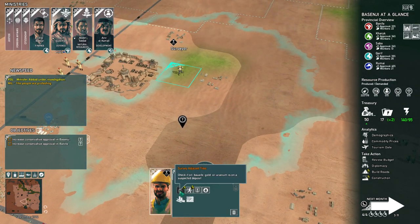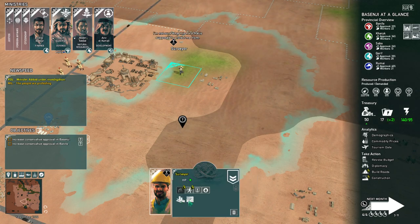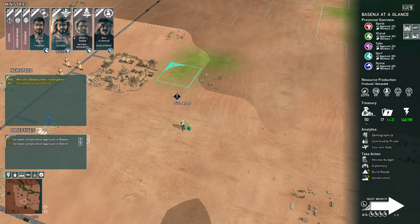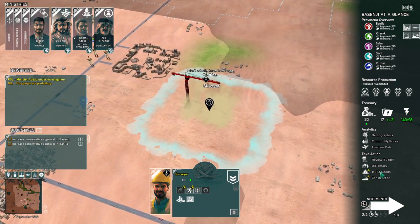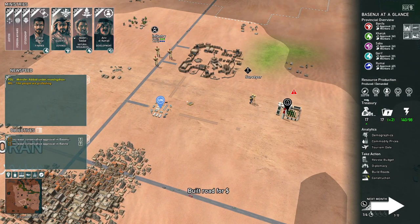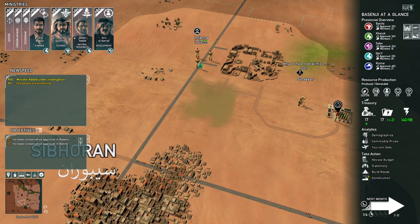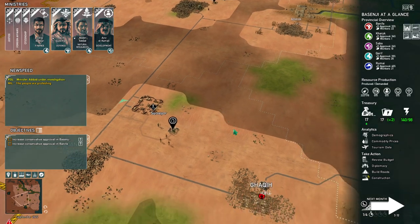Surveyor, do your scan — more oil! Let's get roads built up to that, right by the military base. I'm going to send the military down to this cranky town to make sure there's no funny business. We'll have enemy camps and things starting to pop up, so we'll keep those under control. That gives us a lot of oil — 10 to 24 — and now we're making some cash.